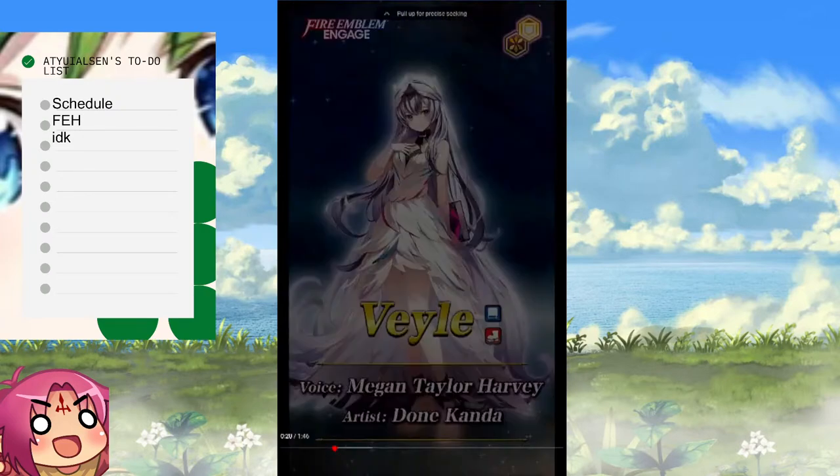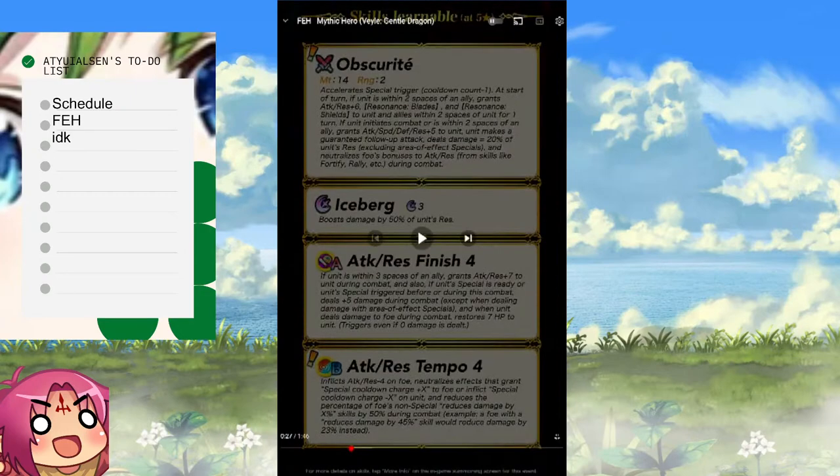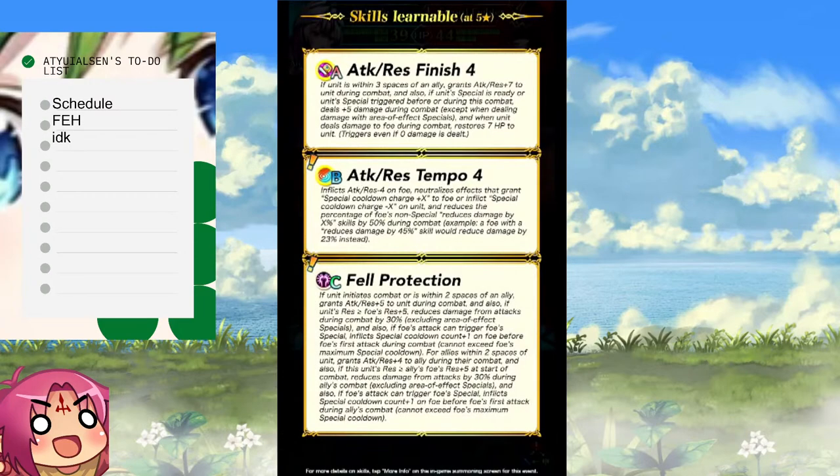Hold on — this is an Astra unit, okay. C skill — oh boy, more text to read. If unit initiates or is within two spaces of an ally, Attack and Res +5 to unit during combat. Also, if unit's Res is greater than foe's Res, reduce damage from attacks during combat by 30%. She has a Scowl built in.